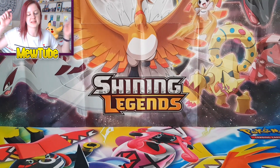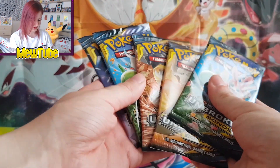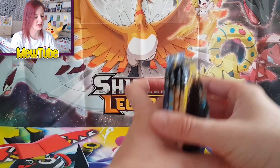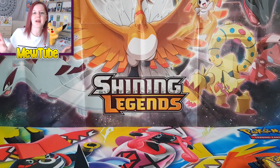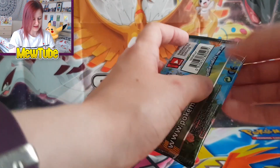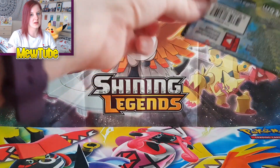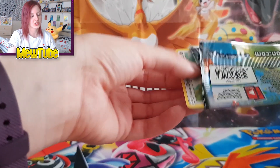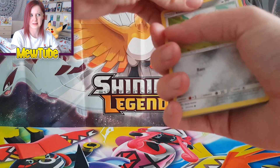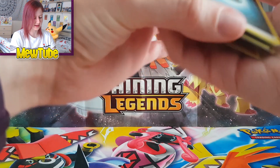With the review done, gameplay is coming up — check the description for timestamps. But first I've got five Unbroken Bonds booster packs. As always I'll give out the code card if it's a white code card. I'm still on the hunt for reverse Mewtwo, reverse Mew, reverse Snorlax, and reverse Pikachu.